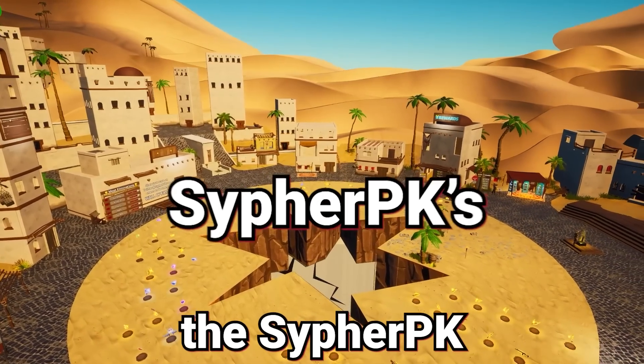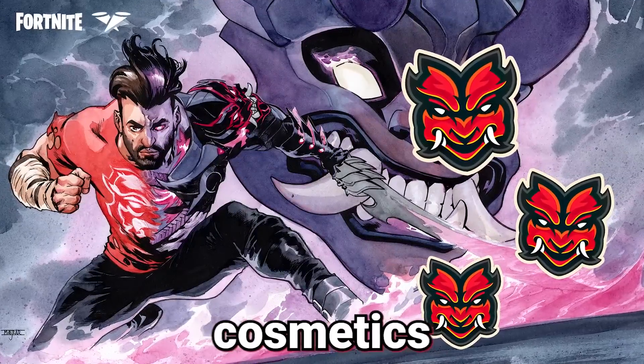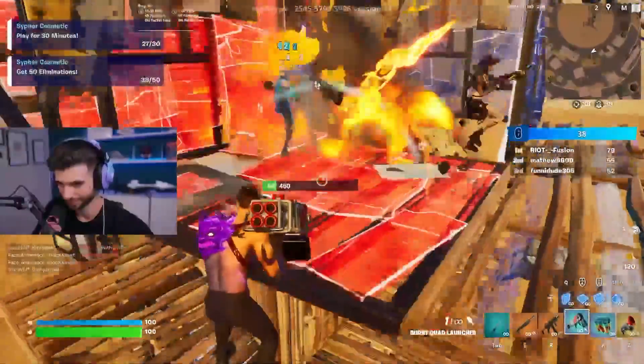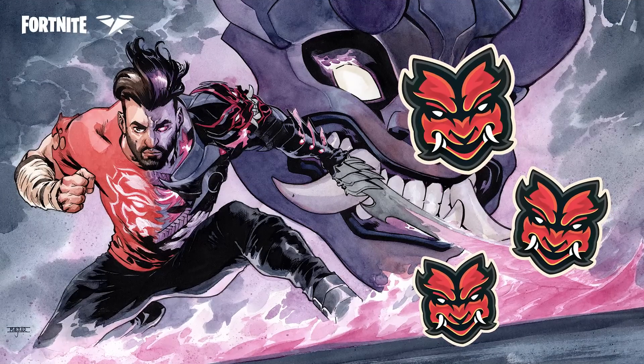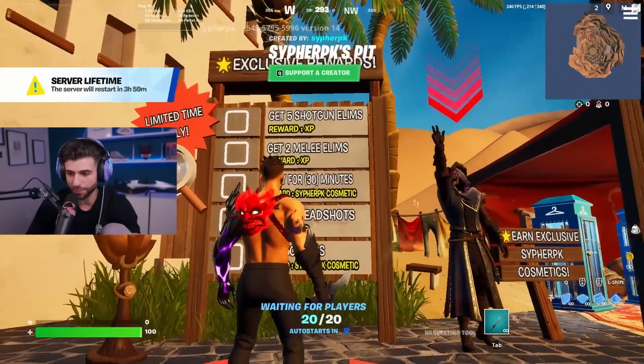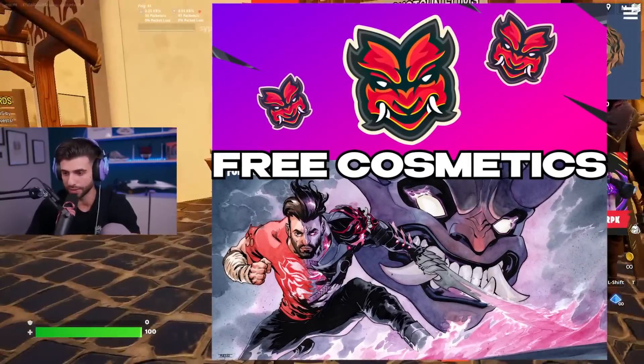Today I'm going to show you how I completed the Cypher PK pit quest for some free experience and two free Cypher PK cosmetics. This is the first time I hopped on and at this moment I was the only one using the skin, so everybody was freaking out. In only 30 minutes you can pretty much get it done. To get the two cosmetics you have to play for 30 minutes and get 50 limbs, which you're doing both at the same time.